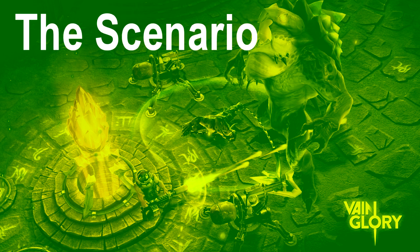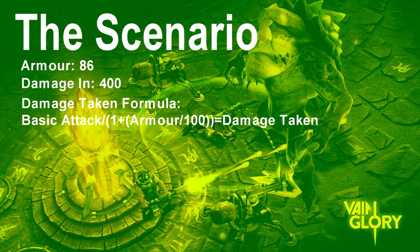Let's look at a simple scenario. Say you have 86 armor to begin with and someone is auto-attacking you for 400 damage. The formula to calculate actual damage taken is: basic attack divided by (1 + armor divided by 100). So: 400 ÷ (1 + 86/100) = 215 damage taken.